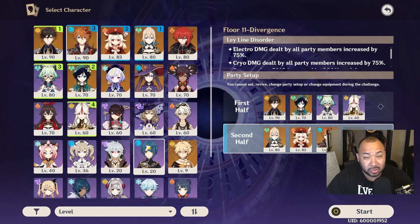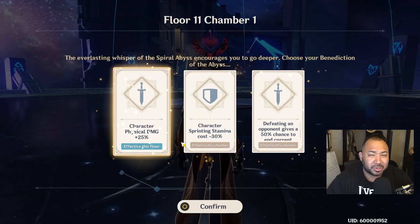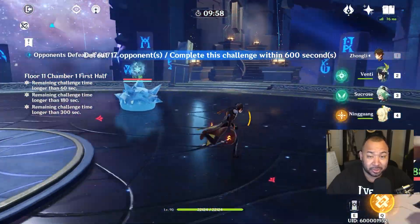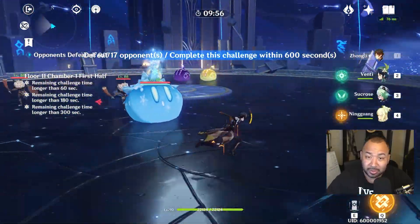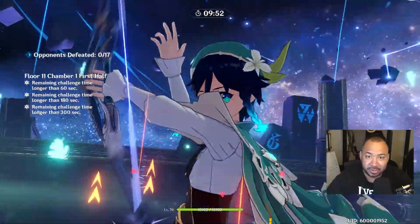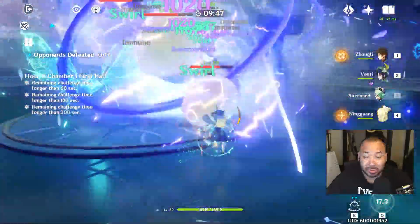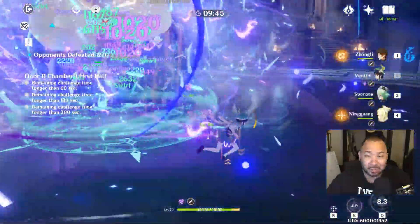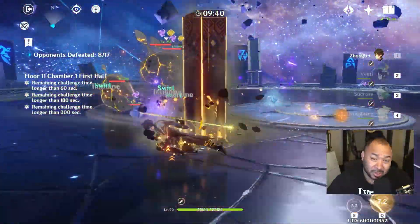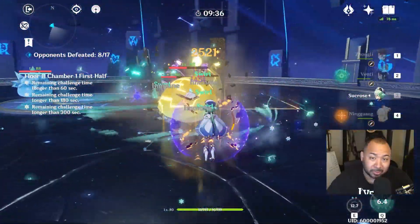So the first part of this is we're going to talk about Zhongli's strengths and weaknesses. The purpose of talking about his strengths and weaknesses is to give you accurate information so that if you guys haven't summoned for Zhongli yet, you can decide if you want to summon for him or not. Ultimately, the goal is to arm you with the best information possible to build your Zhongli the way you see fit to match your perfect playstyle.